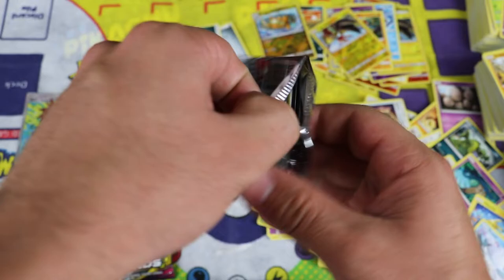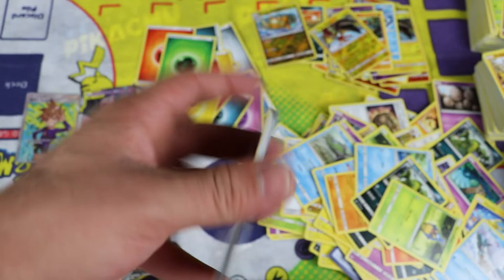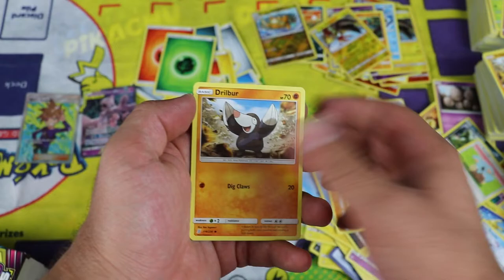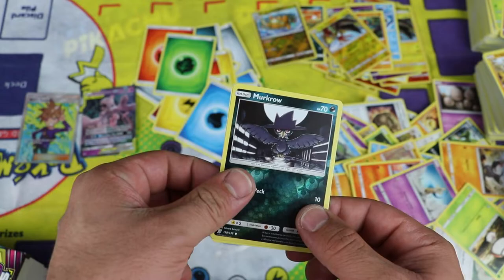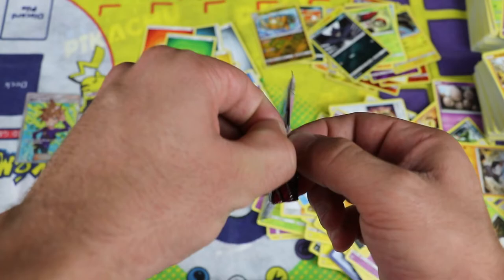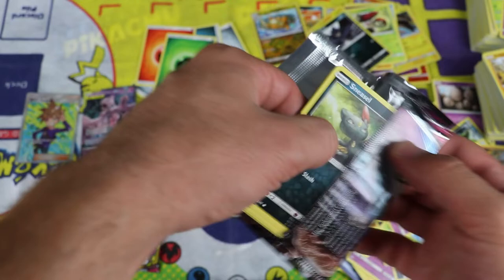Another pack. Water Energy, Breloom, Komala, and Delmise. Litwick, Drillbur, Slakoth, Fungus, Honedge. Murkrow is the reverse common, and we got Amoonguss — regular rare. Two left to go — let's see if we can squeeze one more good pull out of this box.